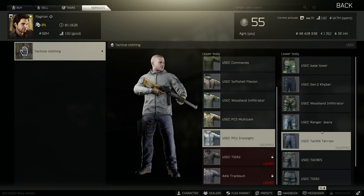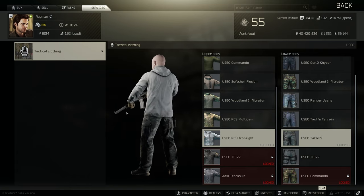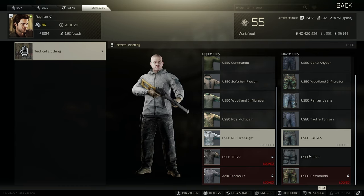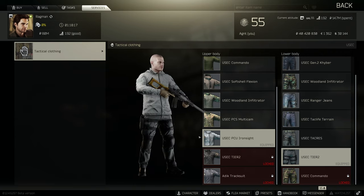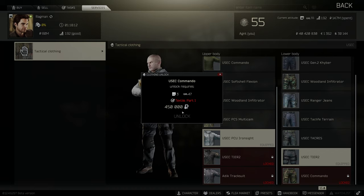Fifth, we have Taclife Terrain pants, unlocked at level 6 for 25,000 rubles. Sixth are Tacris pants, unlocked at level 36 for 200,000 rubles with Ragman loyalty level 2. The next unlockable pants are Tier 2 pants, unlocked at level 43 for 350,000 rubles with Ragman loyalty level 3. And the last pants are the Commando ones, which have just been added to the game — unlocked after the Textile Part 1 quest.